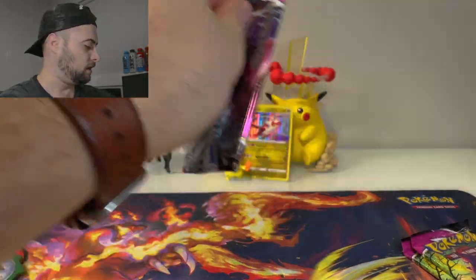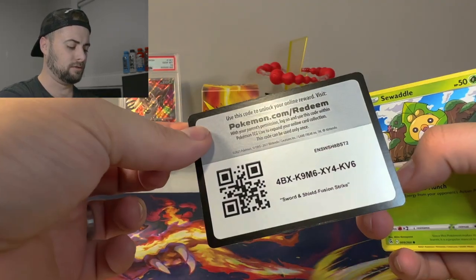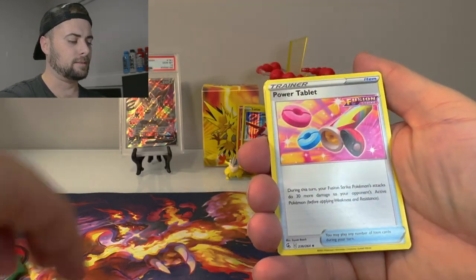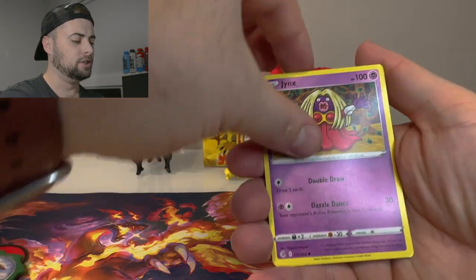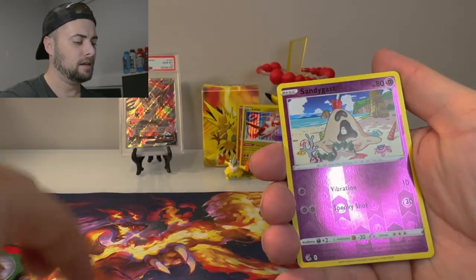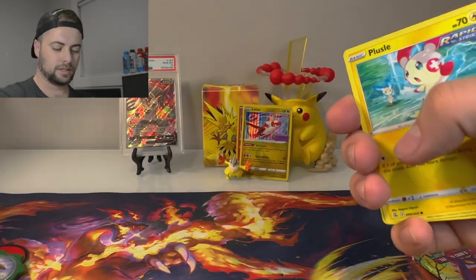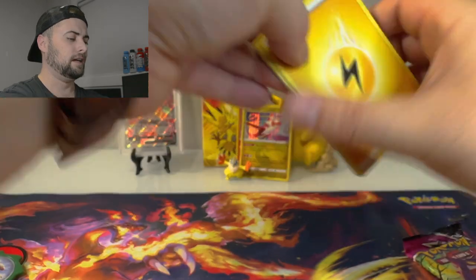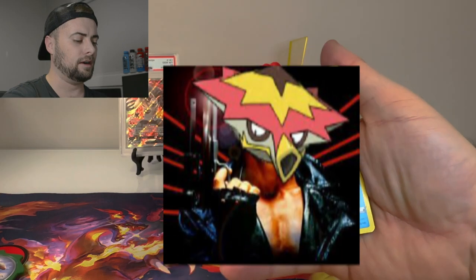Let's go another Mew pack — let's get something good and show everyone how cool of a set Fusion Strike actually is. Fire energy, we got Eldegoss, Power Tablet, Bewear, Sewaddle, Skarmory, Jynx, Mantine, Grubbin, Sandygast. Another pack: lightning energy, Fusion Strike Energy, Turtonator.